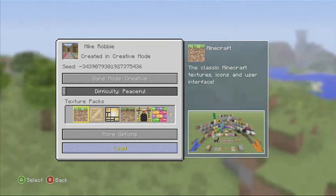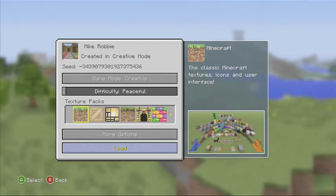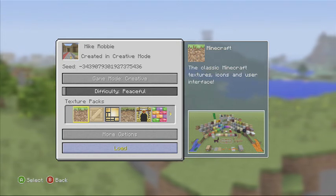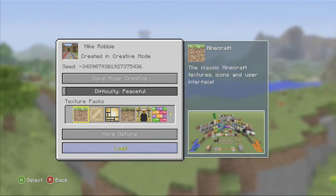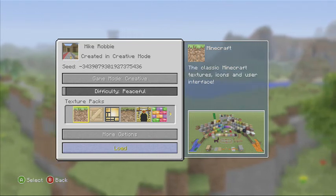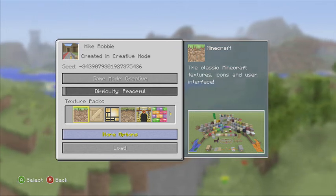Hey YouTube, PTS Thatcher here. Today we're going to be showcasing one of my houses I built from a long, long time ago. It was when Creative kind of came out. It was me and my friend Robby, and I did most of the work. He sat me to the floor — just letting you know, he did nothing really to help me build this house.